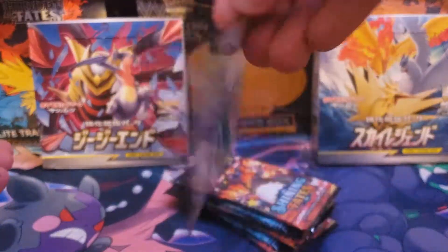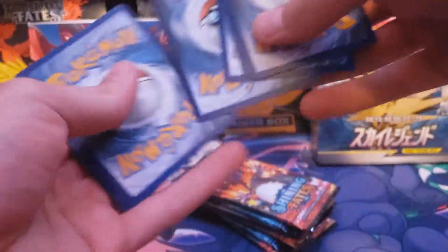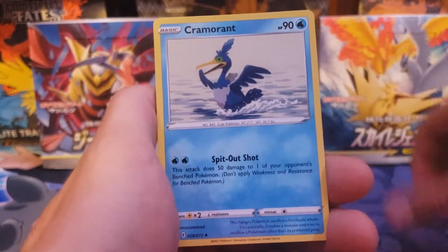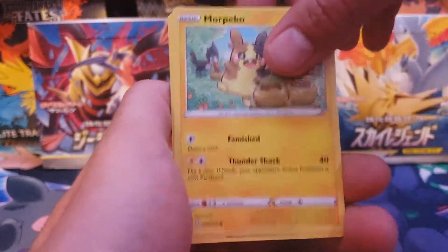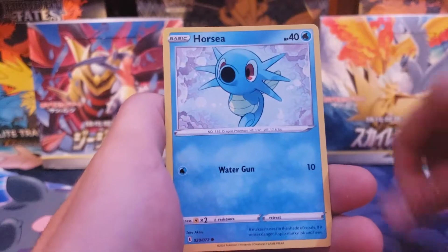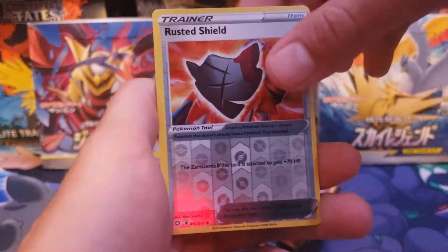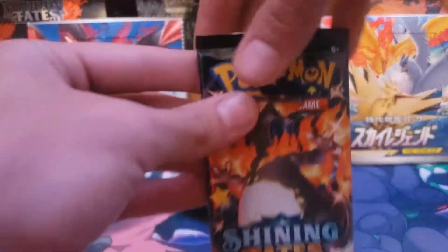The best part about this set is you don't even need to worry about the code card trick — see, they're all white, so put that off to the side. These cards feel smooth as butter, and we're just gonna roll right into a Cramorant, Tropius, Spinner, Rack, Pico, Rowlet, Horsea, Snom, Rusted Shield, and Celebi. Nothing from that first pack, guys.